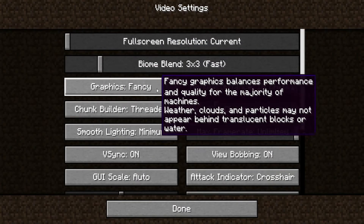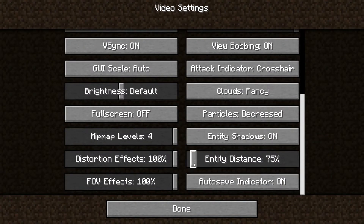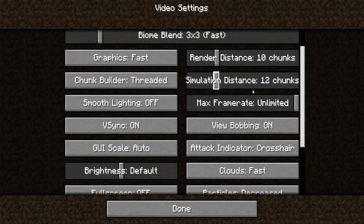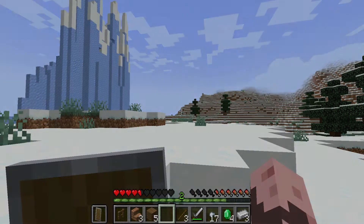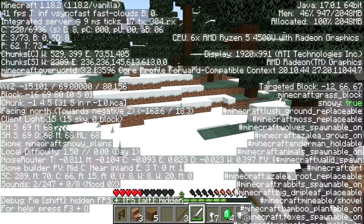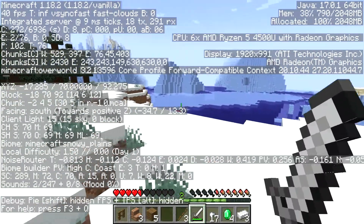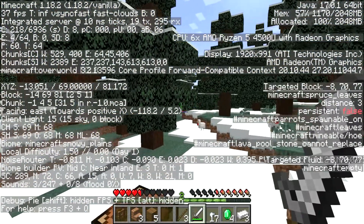Now I am going to reduce the settings — lower the render distance, graphics will be faster — just to see if I can get higher, more playable frames per second. As I'm sure you can tell, this is pretty bad. Minecraft doesn't look very good, it's really old school, frankly kind of ugly. We are getting an improvement in frames per second, getting regularly up to 40, but it is not as big of an improvement as I thought it would be, and doesn't seem worth it for the visual displeasure.